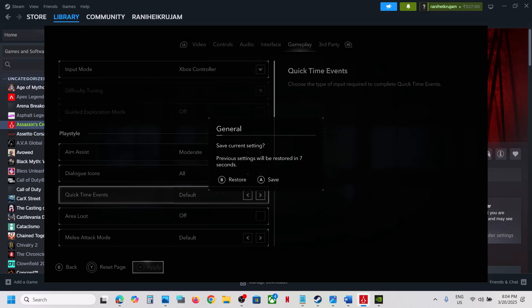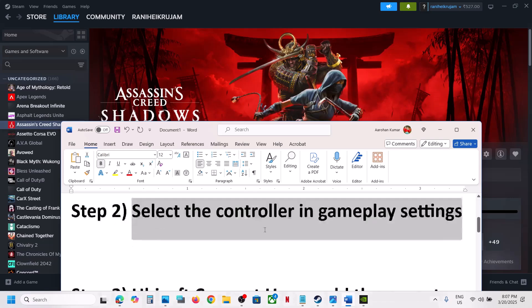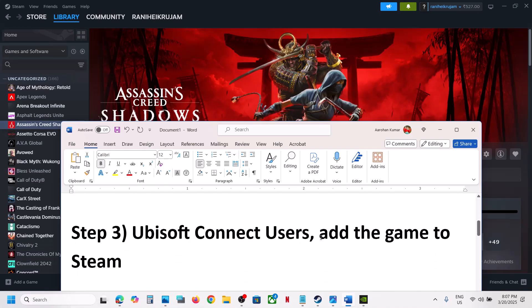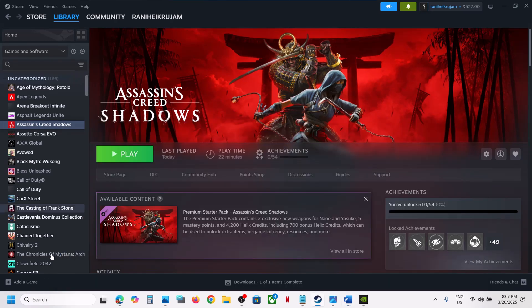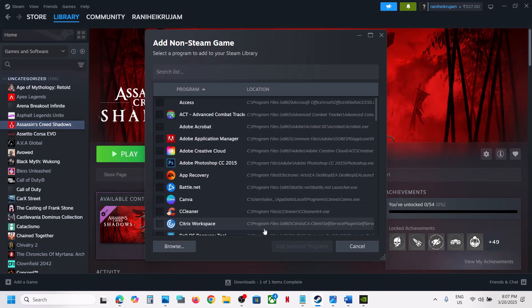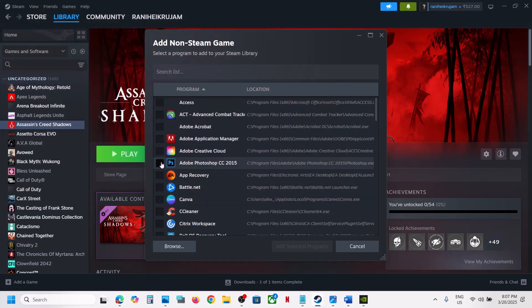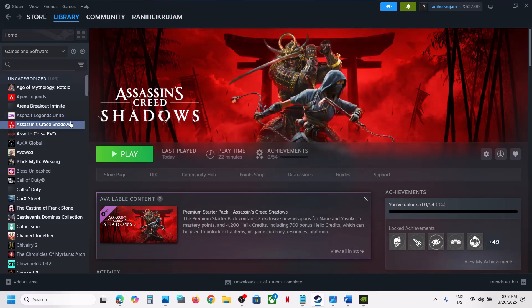The next step is for Ubisoft Connect users: add the game to Steam. If you have the game only on Ubisoft Connect, click 'Add a Game' at the bottom left of Steam, then click 'Add a Non-Steam Game.' If you see the game in the list, select it. If not, click Browse, navigate to the game installation folder, and select the EXE file to add it.